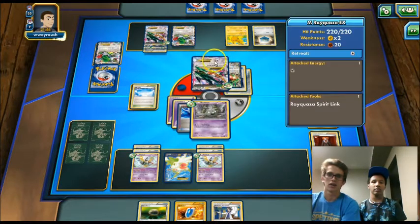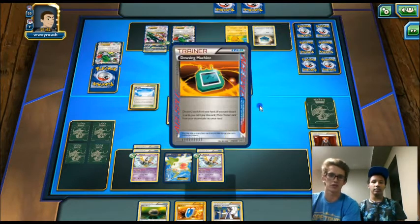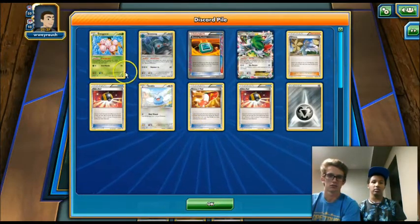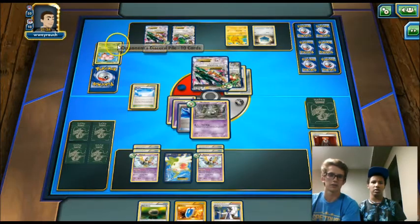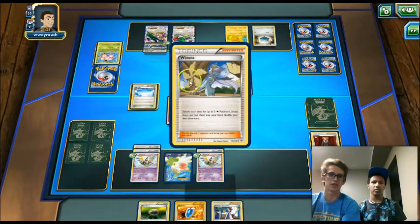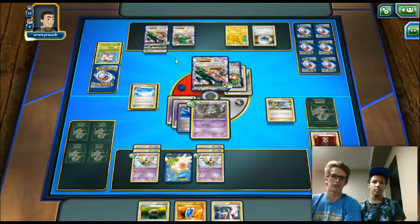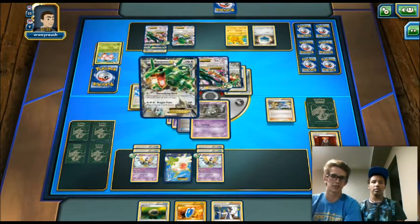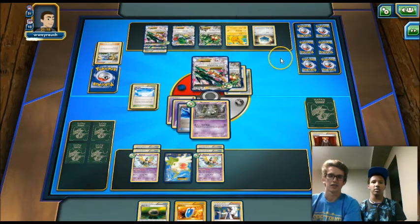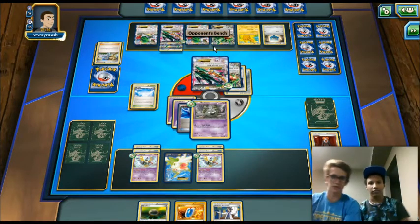He gets a Winona — definitely going to grab at least one Shaman and probably another basic Rayquaza EX. He gets Shaman and Rayquaza, plays those two, then Shamans for six. You know what that means — he gets a fist bump! As some players in the competitive scene know, for Professor Juniper with zero cards in hand you do a high five, but we decided Shaman for six gets a fist bump. Just keeping the good vibes in the Pokemon community going.